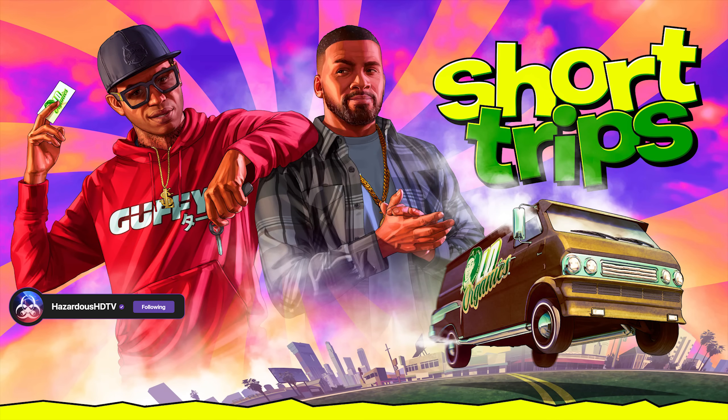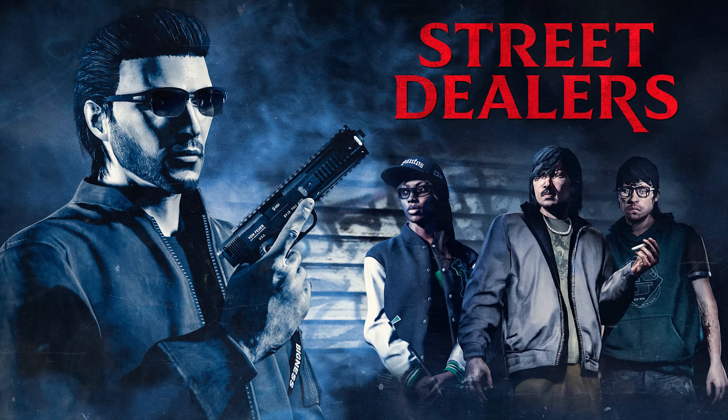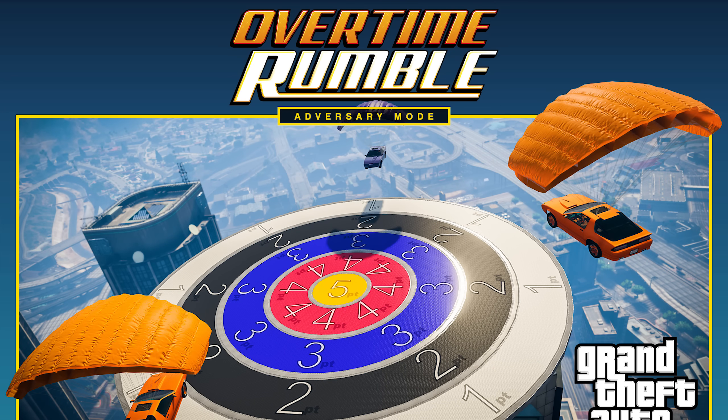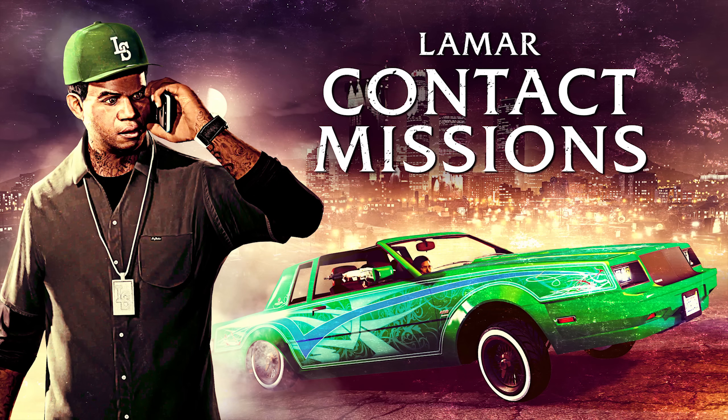Continuing the theme, we have double money and RP on all short trip missions from the contract update — the ones where you play as Lamar and Franklin. We also have a street dealer's bonus of double money and double RP on all grass sales to the street dealers — this is just for the grass, not all biker products. In addition, there's double money and double RP on the Overtime Rumble adversary mode, as well as double money and quadruple RP on another set of contact missions.